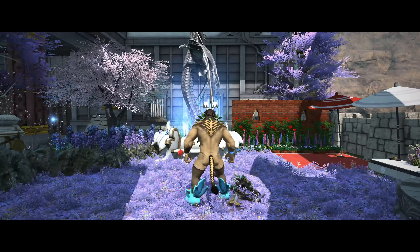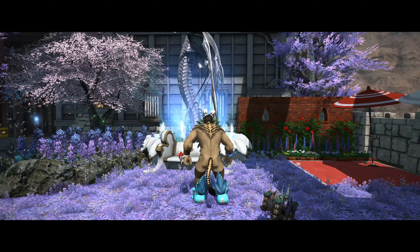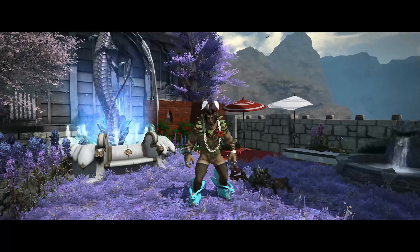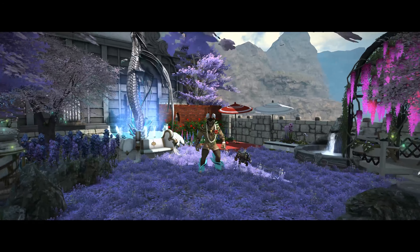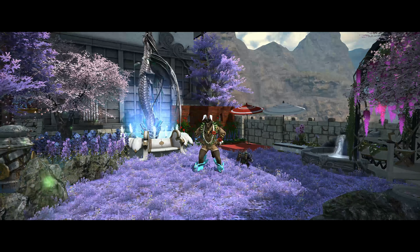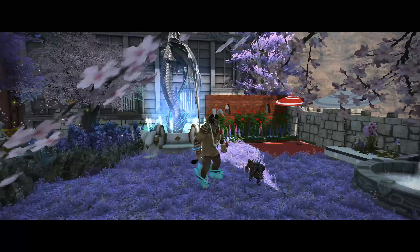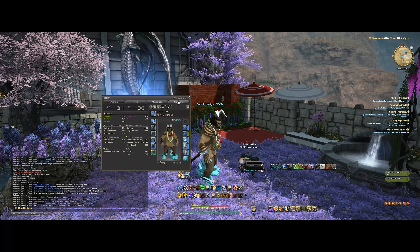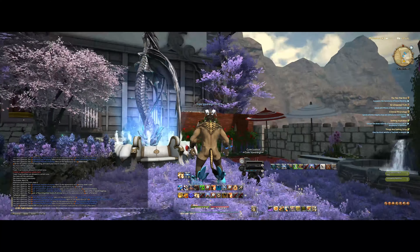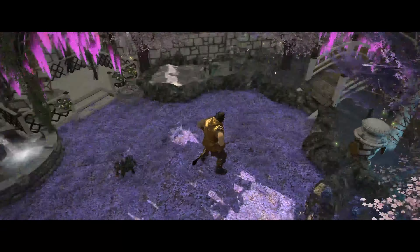Nice things about this is that if you dye it — say you have a Hrothgar with a particular fur color — you can dye it to match that fur color, especially when you pair it with more bright items like what I'm currently wearing. It adds to that illusion. I have gotten commendations for my good taste just from this; in fact maybe like a quarter of my commendations is actually attributed to this. But anyhow, this is absolutely my number one pick if you're looking for bottom gear that is super revealing.